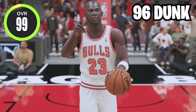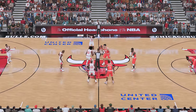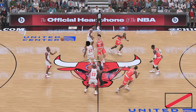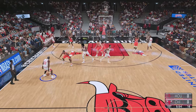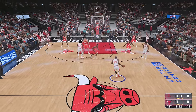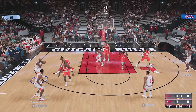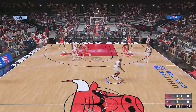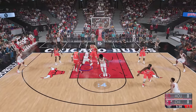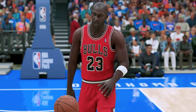Next we got NBA 2K21, Michael Jordan remains at 99 overall with a 96 driving dunk. We're going up against the all-time Rockets with the all-time Bulls. I'm gonna try to dunk on Yao Ming — let's see in our first attempt. Whoa, what kind of shot was that? Gotta try again. Get around that screen, nice behind the back — can we get it on Yao? And there it is! Let's go!